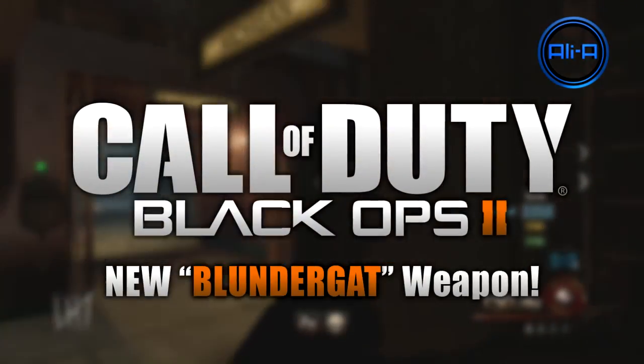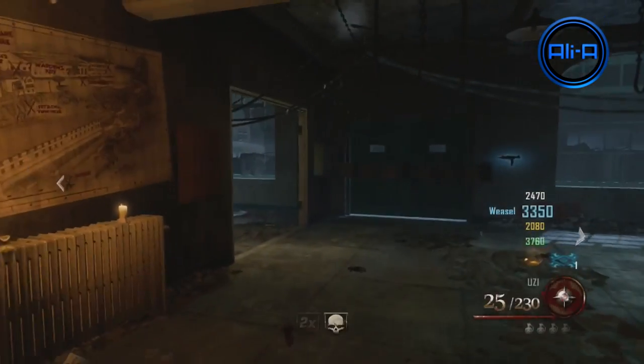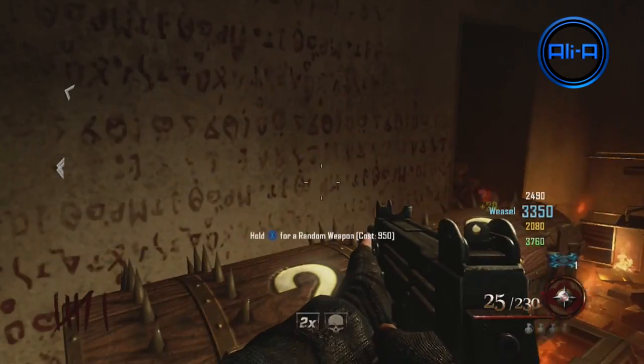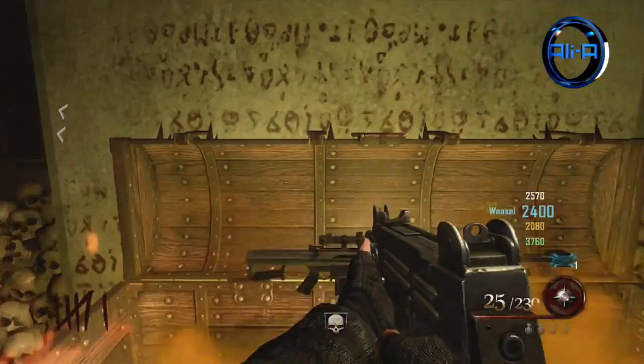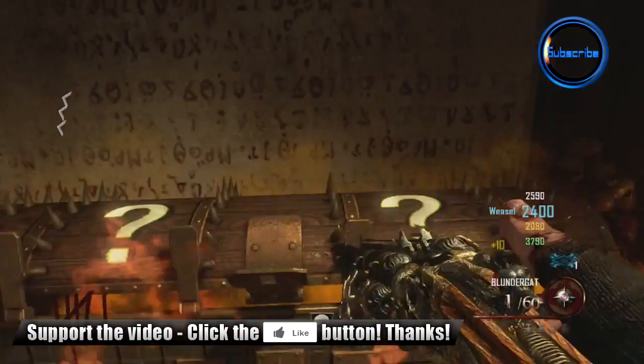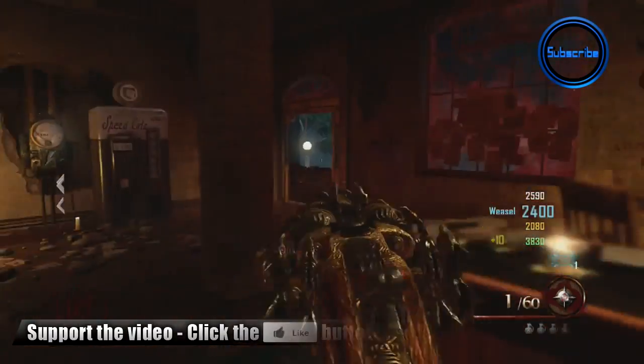Hello everyone and welcome, my name's Ali A and this is brand new Mob of the Dead gameplay. What we're going to be highlighting within this video is the brand new weapon which you can get within the mystery box called the Blundergat, and you can see it being acquired from the mystery box which looks pretty damn awesome. This is the new Blundergat.